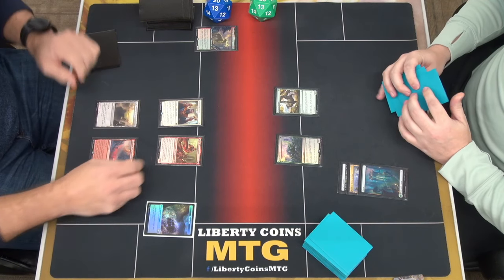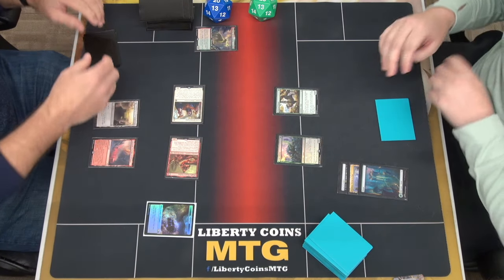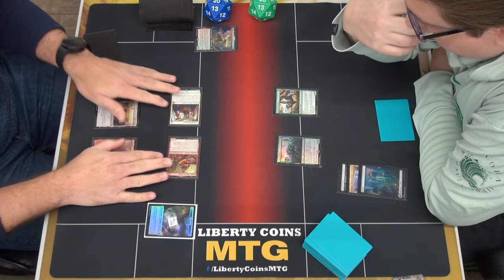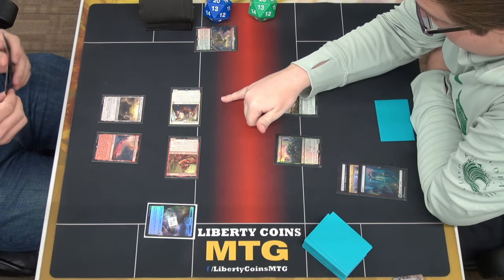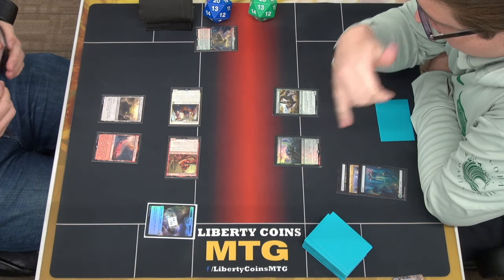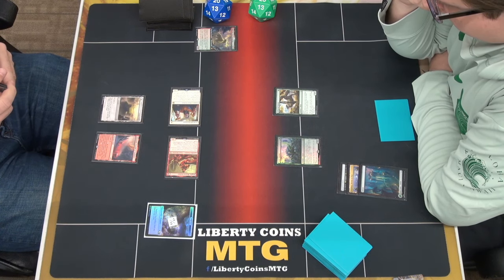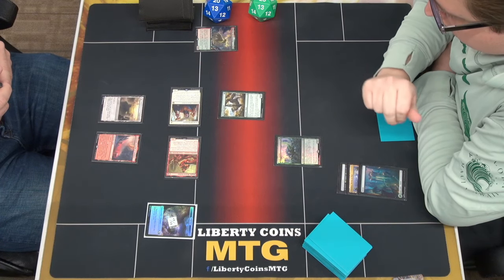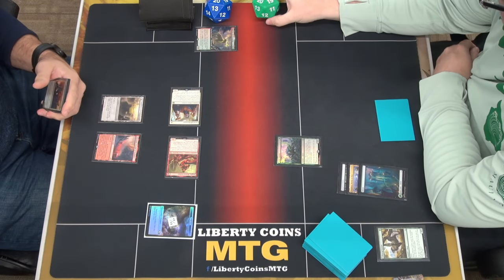We're going to go to combat. Attack. And then we're going to create 2 more treasure — that's 4-2 and 2-1. It's Solren-ish. We'll go ahead and throw Grazer in front of the 4. Take 2, go to 18.